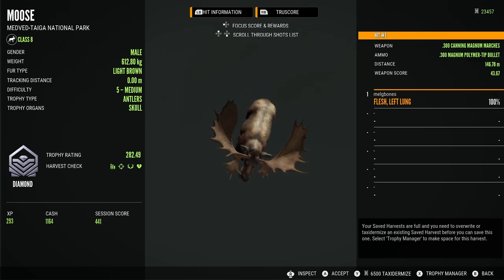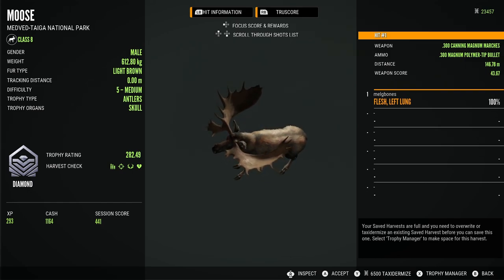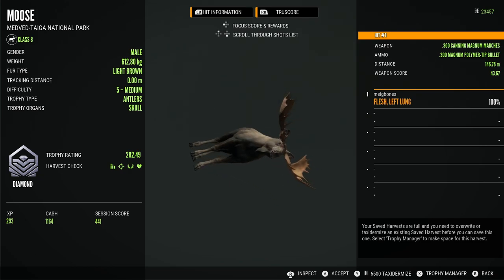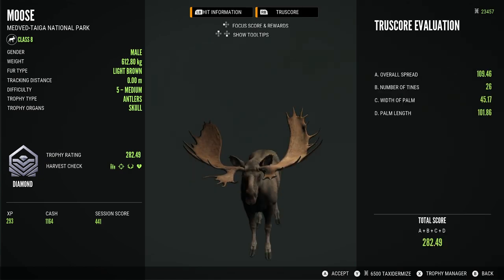This one surprised me — he's very uneven, but he's actually a diamond at 282.49. When I saw this guy I wrote him off as a troll immediately, because every time I've had a wonky level 5 moose it's been a troll. I really didn't think this guy had any chance, so I was very surprised to pick him up and see the diamond score. Good weight as well at 612.80 kg — you just don't see a whole lot of wonky diamond moose.